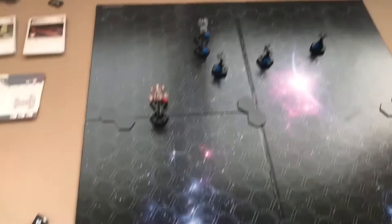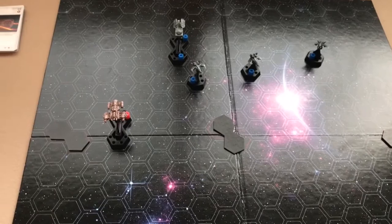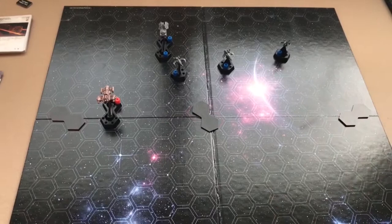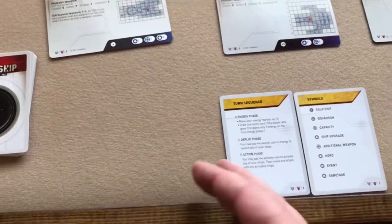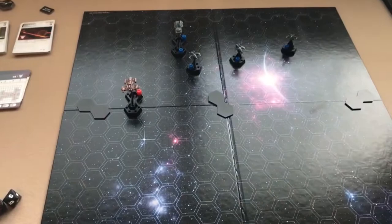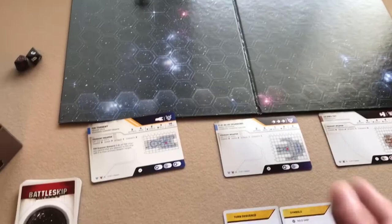If both players go through their tactics decks twice before the game is won by another method, the game ends and you score based on the launch cost of ships you still have in play — whoever has the highest total launch cost of ships still in play wins. You just go back and forth taking turns: each player does their energy phase, deployment phase, and action phase, then it goes to the next player, continuing until one player's ships are all destroyed or until the tactics deck has run out twice.